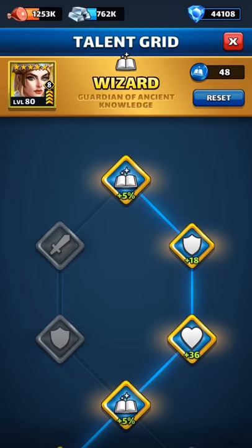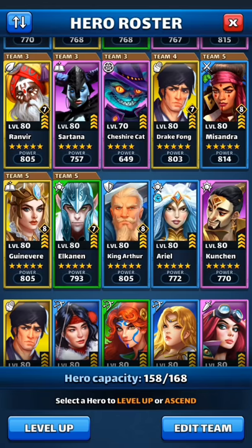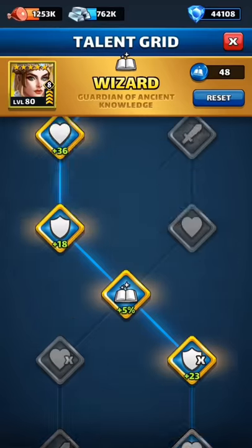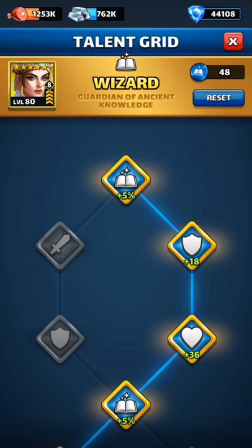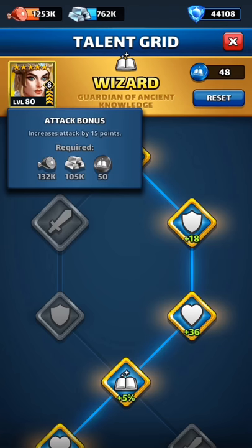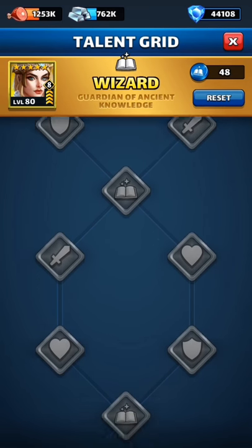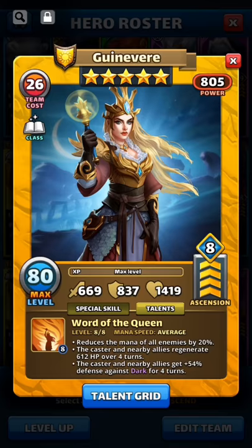Now let me talk about pathway theories. On the talent grid, you select level 1, then level 2, 3, 4, but there are multiple pathway options. For Guinevere, I chose the right path to give her a buff to defense and health, since I don't care about her attack.